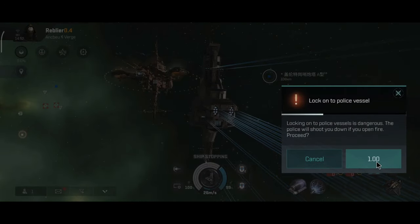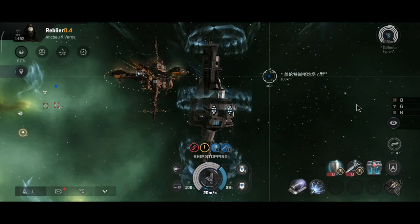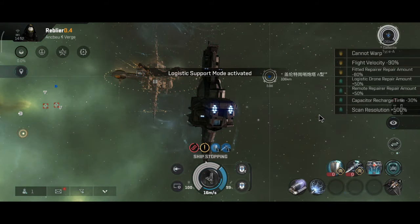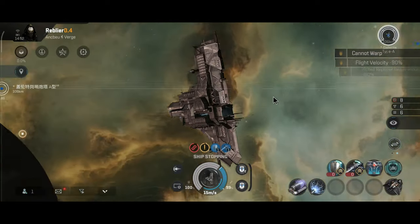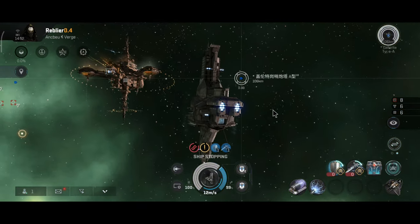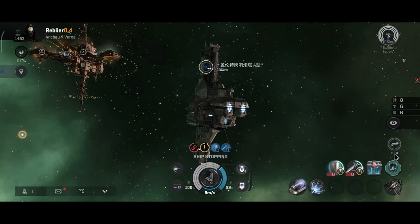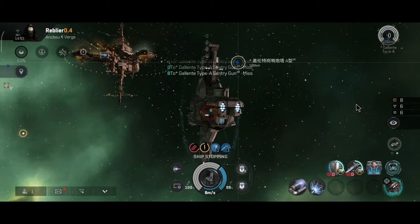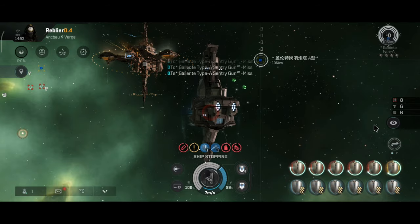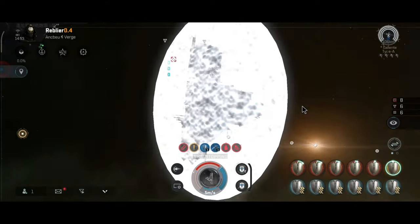Let me lock on the gate gun. Skirmish and the shield command have been activated. It will take a while to lock on the gate gun — 29.38 seconds. Drones are out, I got aggro, damage control active. They're barely scratching the surface of my shields.